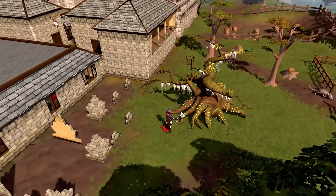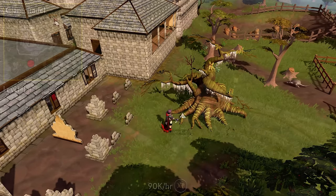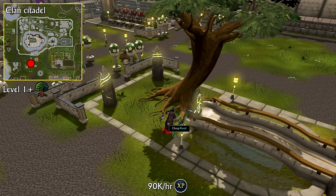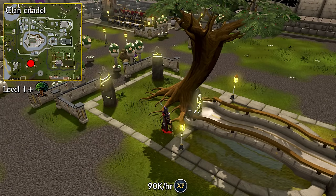Now let's cover some other methods. Elder trees are not worth your time — they don't give you much money and they don't give you much experience. If your clan has a clan citadel, chances are they have a Woodcutting plot, since it's a level 1 citadel plot. This plot can give you about 90,000 Woodcutting experience per hour at level 99 without boosts, which isn't really good, but if you're going to be capping anyway and you want Woodcutting experience, this is the way to go.